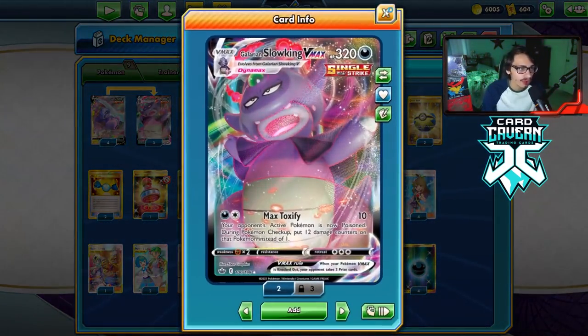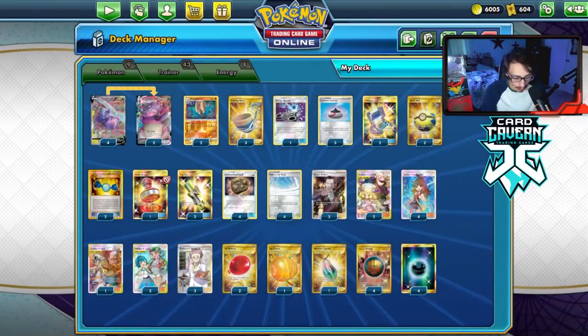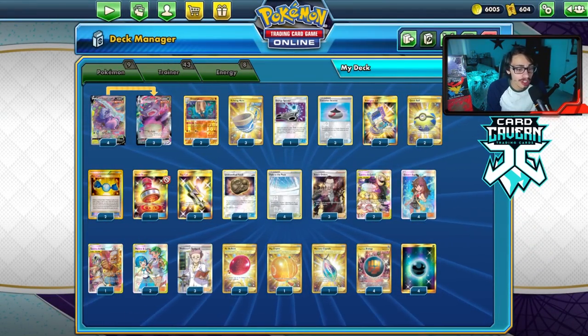World of Ruin makes it hard for the opponent to move out of the active position — they're forced to have a switch or retreat play. If they don't, World of Ruin will KO them. This is more of a poison build over the World of Ruin build, which you could play with Galarian Moltres, but this is focused on Max Toxify.